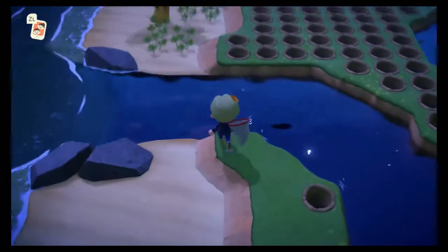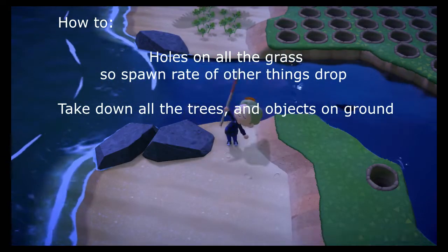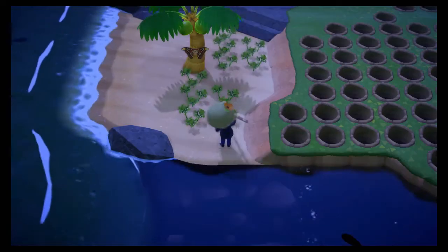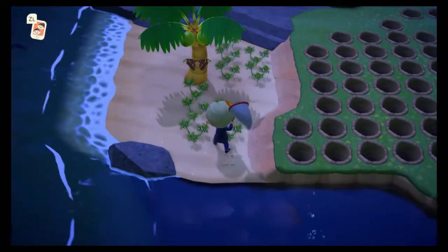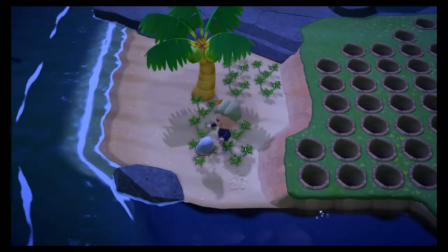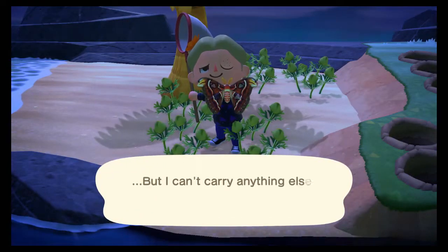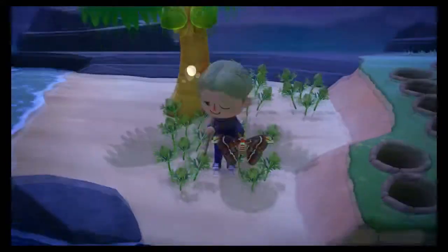You're going to put holes all around the island, but if you're a lazy person like me, you're not going to do that because it's too much work. I'm going to take the longer road. What you want to do is get Atlas Moths — 3,000 bells a pop, easy peasy lemon squeezy.